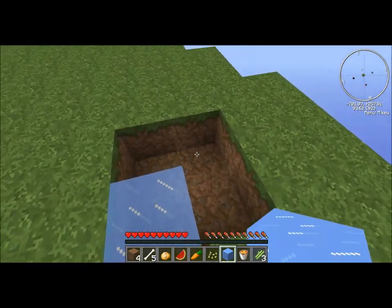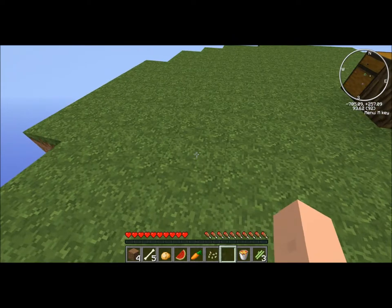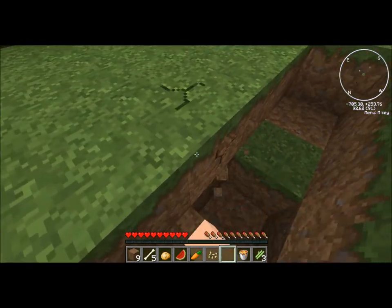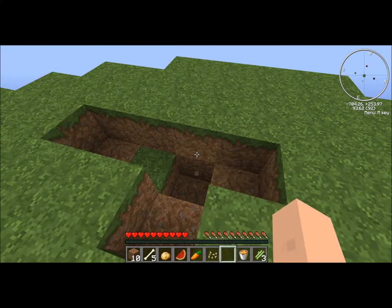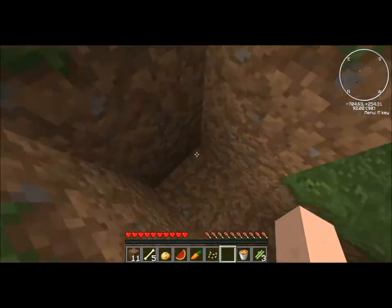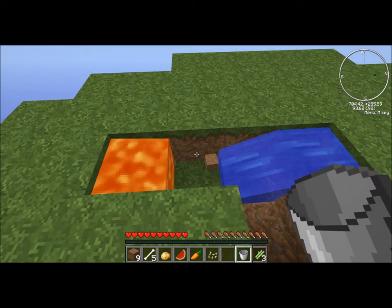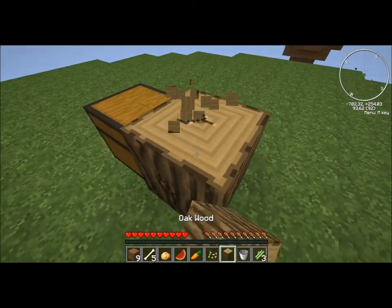All right, got infinite water now. Let's start constructing our cobblestone generator. This will be our lava, this will be our production zone, that's our water spill-off, and then there's our water zone. I need to punch out that tree — it's nice that the tree is in the center. I'll put the dirt right there so I can safely place the lava, and the device will still work. Grab the water, slap that right there — and we've got cobblestone! Just made a cobblestone generator.